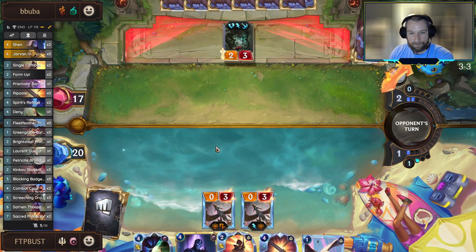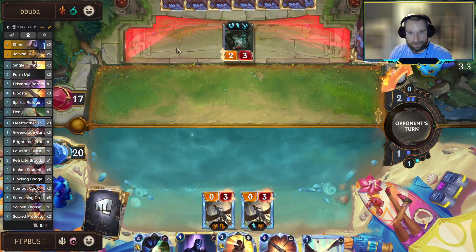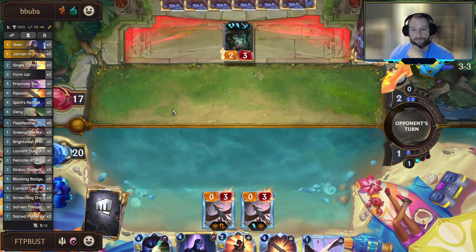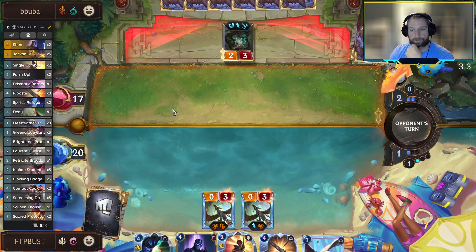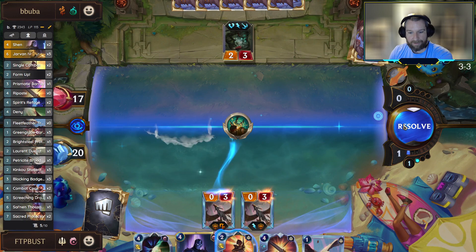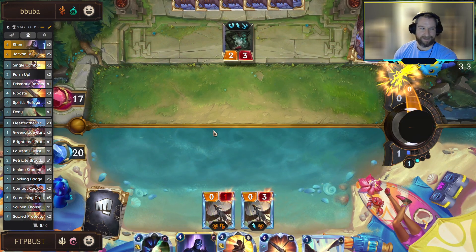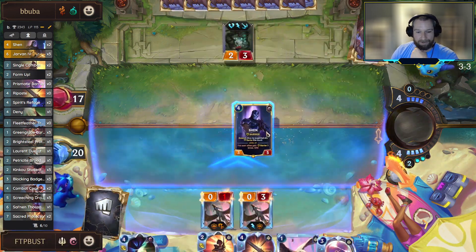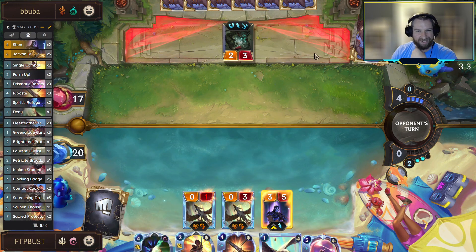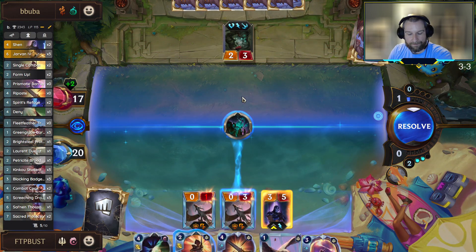No complaints from me. We can wait until next round before we try and drop a Single Combat, or if he wants to play a Quietus now we can trade the Single Combat away. He brings in a Heavy Metal - that doesn't get a kill. I did the math - that does not kill the Petricite Broadwing. It's not like he's that threatening anymore, but you do still get some opportunities with the Broadwing to maybe kill off a Dredger or hook a bigger unit out of combat.